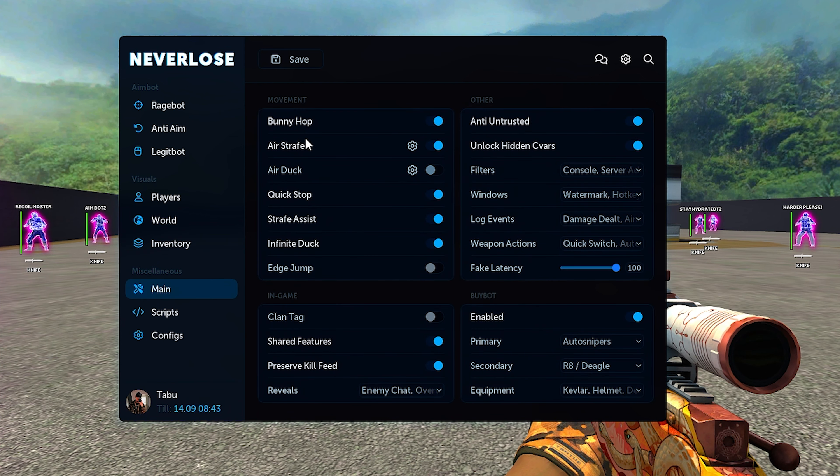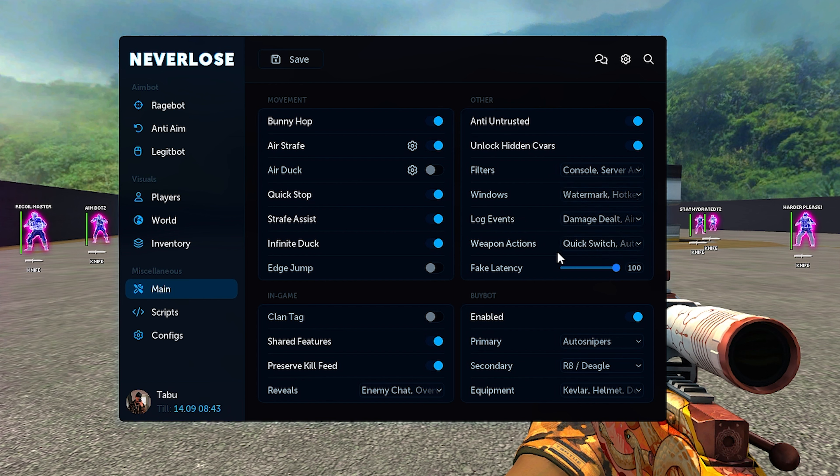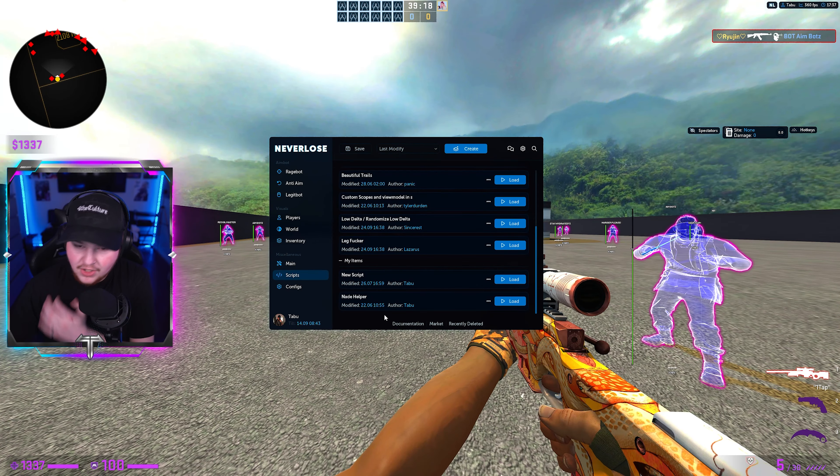Moving to miscellaneous, under main we have movement, other, buy bot, and in-game sections. For movement we have bunny hop, air strafe, air duck, quick stop, strafe assist, infinite duck, and edge jump. In-game has clan tag, shared features like shared ESP, preserve kill feed, and reveals so you can see enemy chat, overwatch players, player money, and their ranks. Under other we have anti-untrusted, unlocked CVARs, and console/server ad filters. Windows include watermark, hotkeys, spectator, and bomb info. We also have log events for aimbot shots and damage dealt, weapon actions like quick switch and auto pistols, and fake latency. Buy bot lets you auto-buy the same stuff every round.